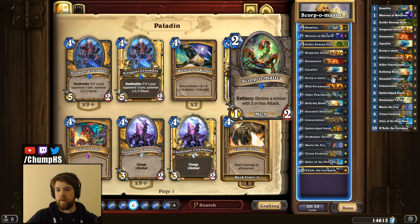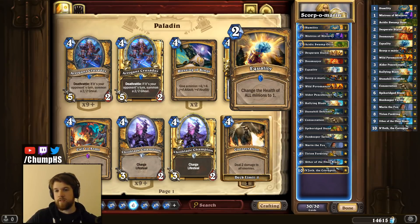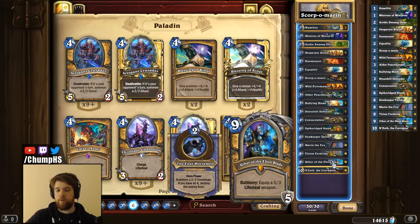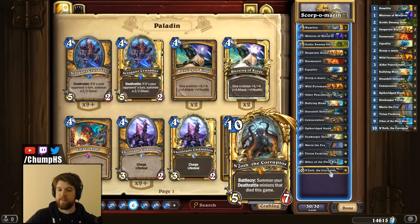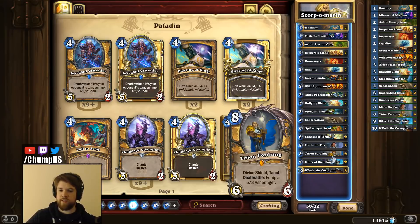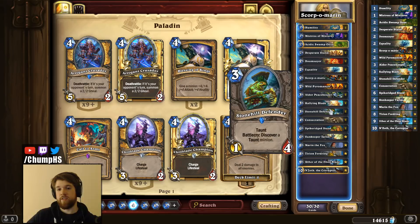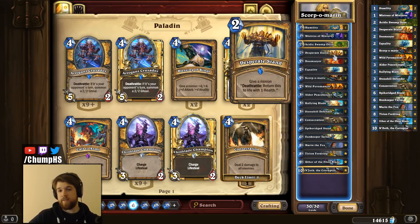Outside of Scorpomatic, we've got some standard Control Paladin things: Equality combos. Since we're not playing Call to Arms, we can play Doomsayer. I've got Sunkeeper Tarim, Uther of the Ebon Blade, and even an N'Zoth. I'm not playing too many natural Deathrattles — just Tirion and a couple Mistress of Mixtures. But every time I play against Paladin, they have 3 Tirions because of Stonehill Defender, so we should have plenty of Deathrattles. If we hit Tirion, we can use Desperate Stand to make more Tirions and summon those off N'Zoth, although that's a little risky going into something like Polymorph.